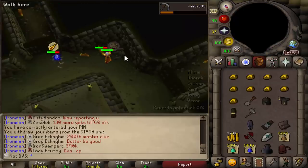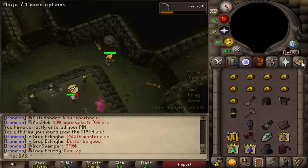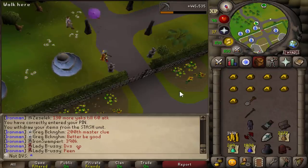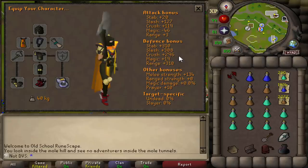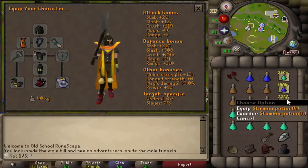I couldn't remember if I put the DH in fully repaired or broken — thankfully it is fully repaired so I don't have to spend money repairing it. This is the full setup I'm going with. I have my whole inventory set up now with my gear as well — all my prayer pots, super attacks, and stamina potions ready to go.